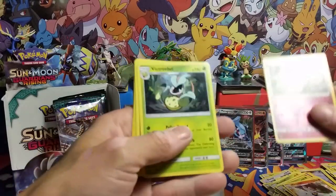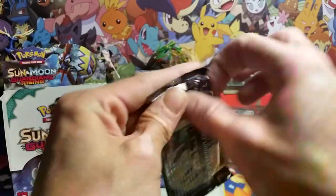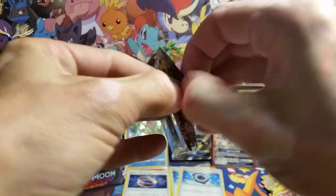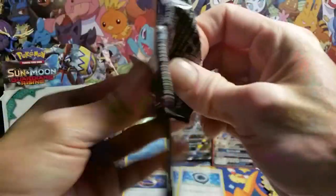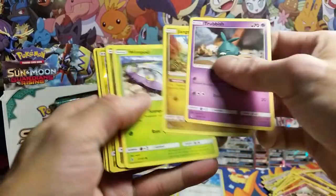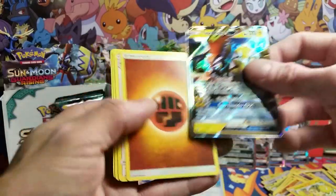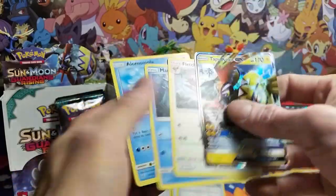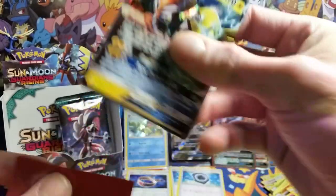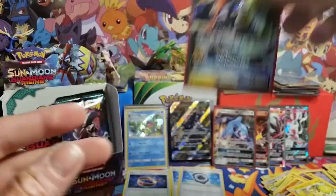Wild card, Clefairy reverse, and a Victreebel rare. Come on gold DCE or hyper rare, rainbow rare, something or other. Oh, that one's tough — crazy how that opened. Oricorio and a Tapu Koko GX! Not the full art we were looking for, but at least there's a cool Pokémon. We got five GXs — Tapu Koko, nice!